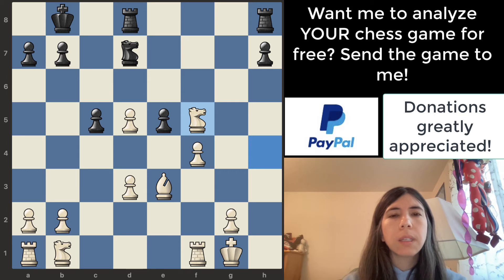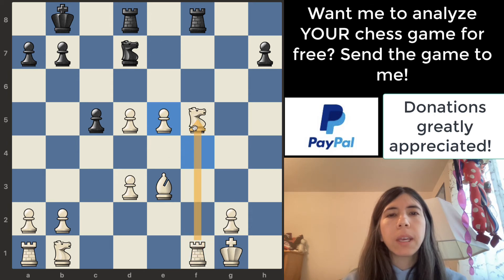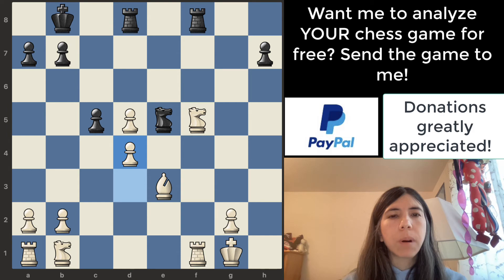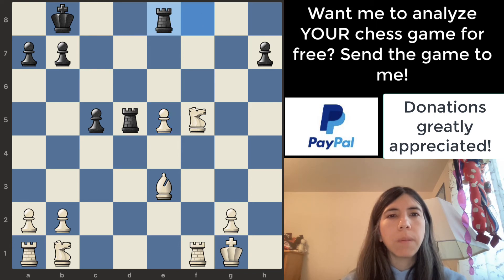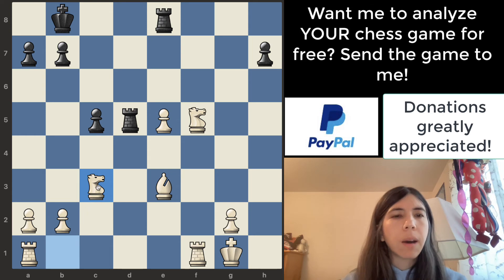Pawn takes, knight takes, and then a piece goes there attacking the knight. Pawn takes pawn — this is a good move because when the pawn takes, it is protecting this knight. If the rook takes the knight, that's not safe because the rook can just take the rook back. Knight goes there, pawn goes there, rook goes there. Black is making a lot of mistakes. White does a good job taking advantage — pawn takes knight.